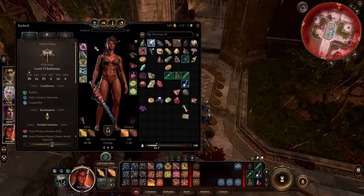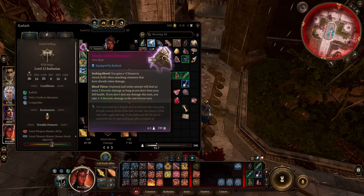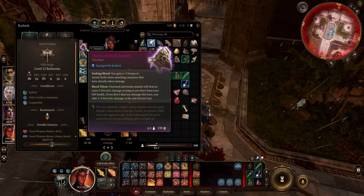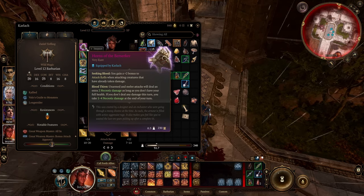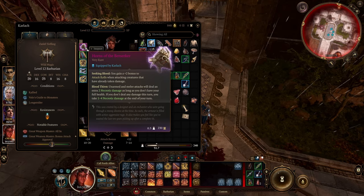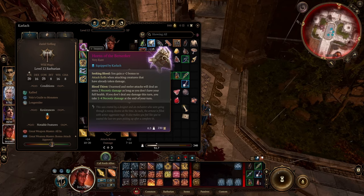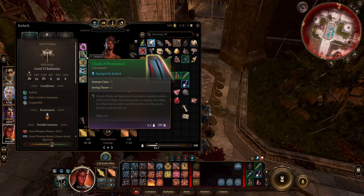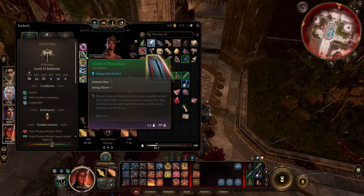This build doesn't require any specific pieces — it's really flexible with the gear setup. I'll show some of the pieces I'm using just to give you ideas. I really like Horns of the Berserker: you get a plus 2 bonus to attack rolls when attacking creatures that have already taken damage — a lot of benefit in the late game. Bloodthirst deals an extra 2 necrotic damage on unarmed and melee attacks as long as you don't have full health, which is great since this character is always on the front line. If you don't deal damage on your turn, you suffer 1-4 necrotic damage, reinforcing that you need to hit something each turn. I also like Cloak of Protection for the additional armor class — survivability matters even with 300 hit points if you're getting hit every turn.